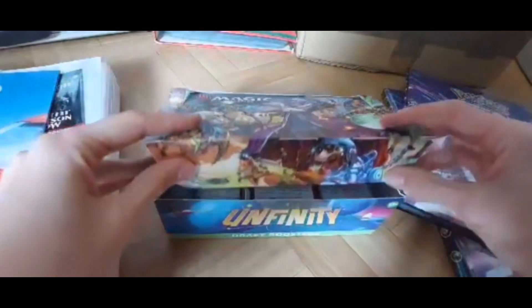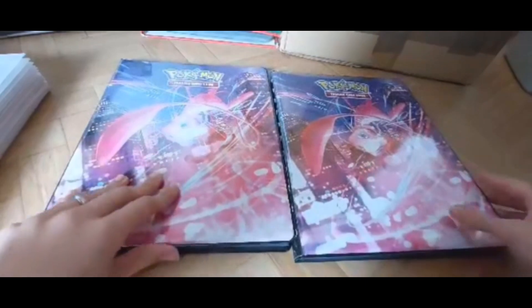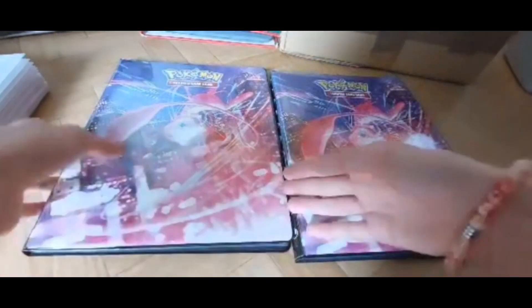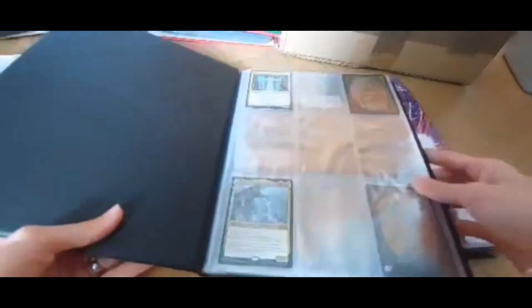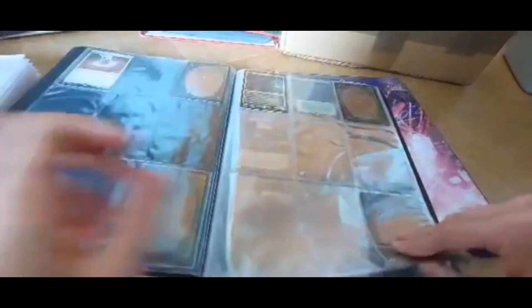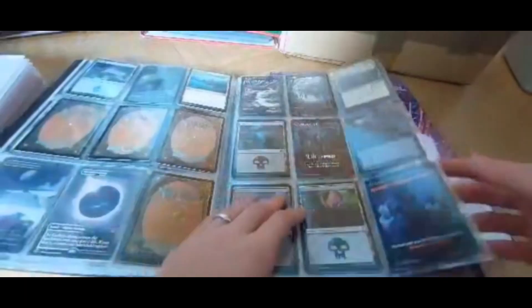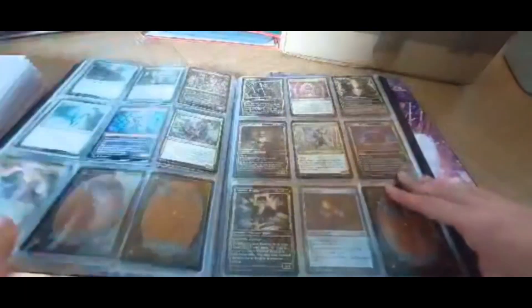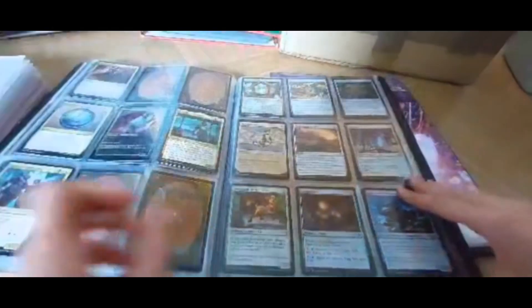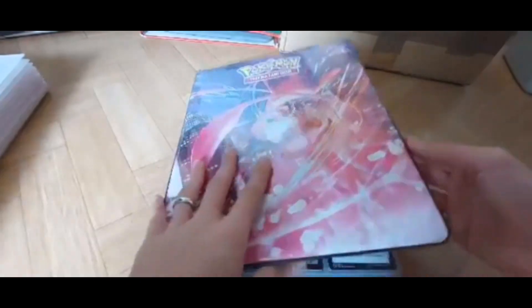Up next we've got two binders of Pokemon, but there aren't actually any Pokemon cards inside of them — they are all Magic the Gathering. In here I have all of my better or more expensive cards, all of my land cards, all of my tokens, and all of my double color and multi-color cards as well as the colorless ones.